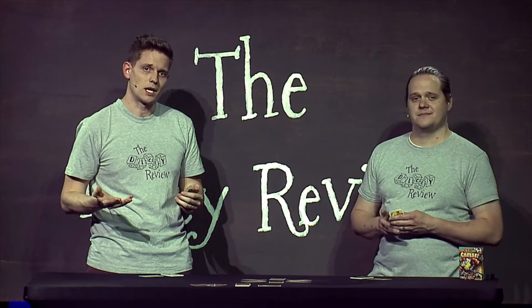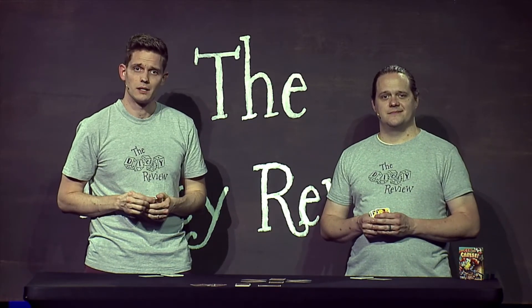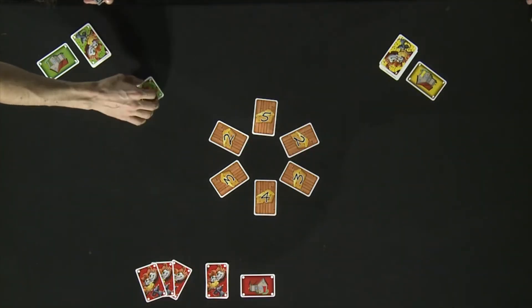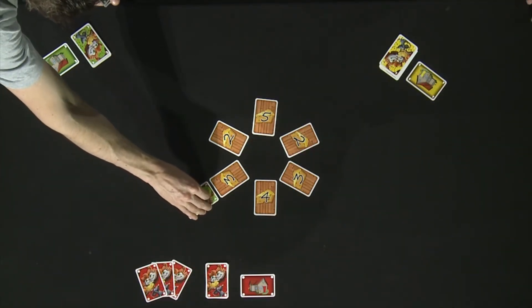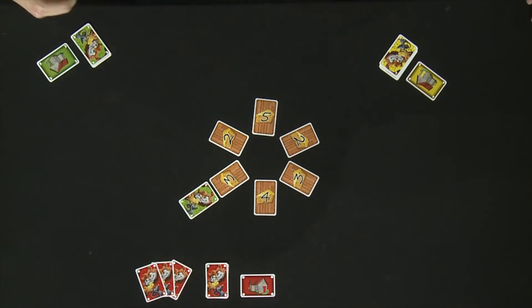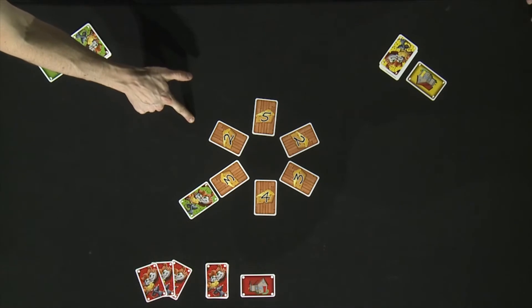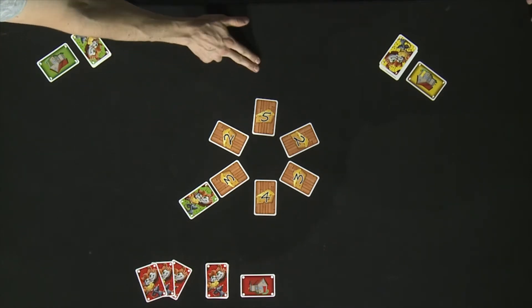The next action that you can take on your turn is playing three cards from hand. To do that, you'll be placing three cards around the edge of the circle in the middle of the table. You can pick any card to start with. For instance, I could play my first card next to this three cheese card. The first card is played face down, and the next two cards must be placed adjacent in clockwise order, and those two cards must be played face up.